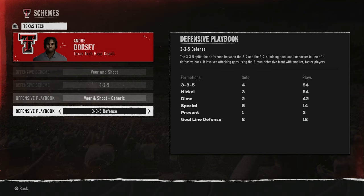Your base 4-3 is four down linemen and three linebackers. The 3-3-5 splits the difference between the 3-4 and the 3-2-6, adding back one linebacker in lieu of a defensive back. It involves attacking gaps using a six-man defensive front with smaller, faster players. I have speed at defensive tackle, linebacker, and defensive end positions. The 3-3-5 tight puts defensive ends in a tight alignment to force everything outside to the waiting linebackers and defensive backs.